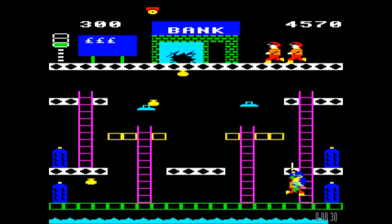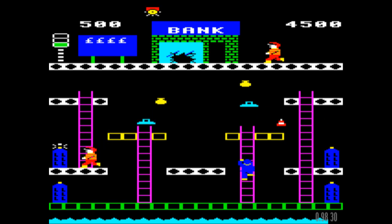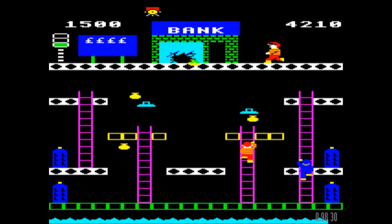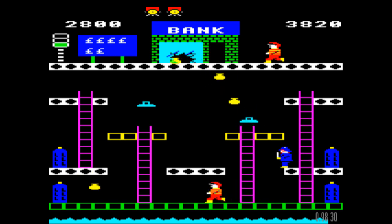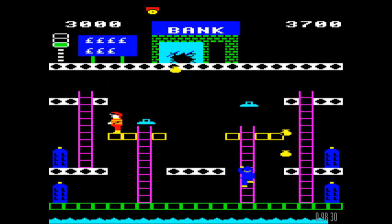I think the policeman is quite a good adversary because he's actually able to do more than you are. He has the ability to semi-jump up to a platform above him, and he can nab you when he's just below or above you — he can stick his truncheon up or down. The kick feature is also quite a nice one as a means of activating some of these bonuses. He's unaffected by the conveyor belt — he's obviously got special footwear.